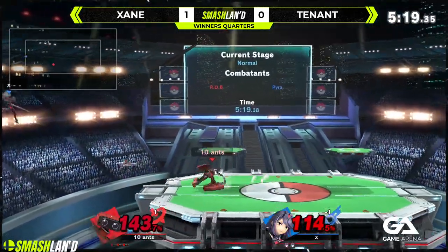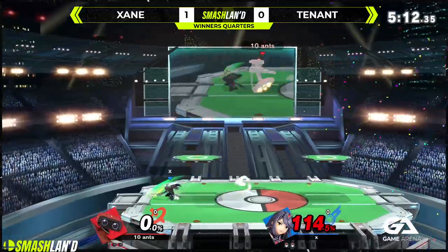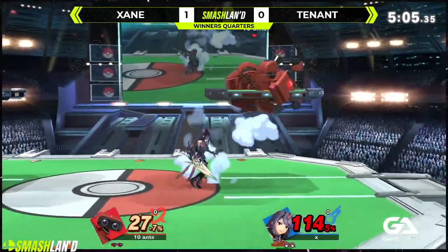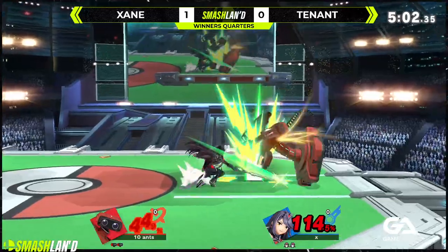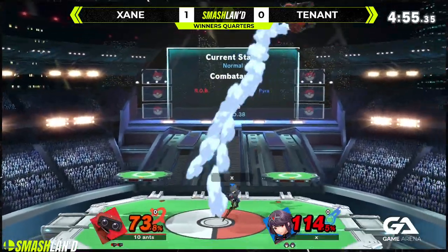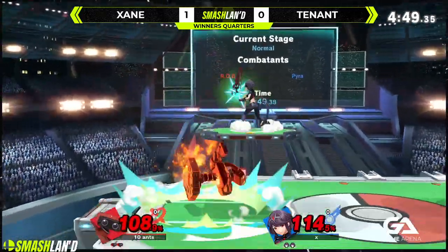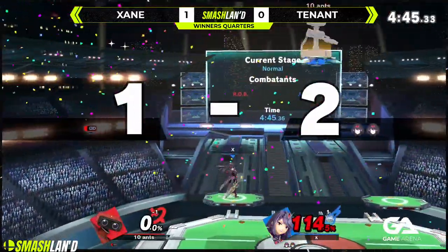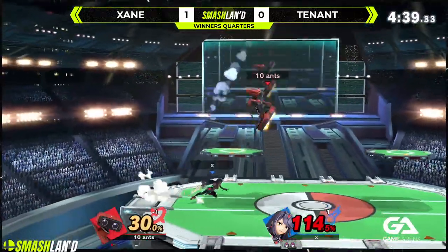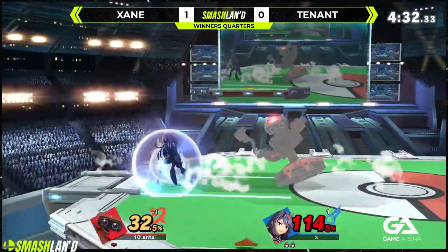Switching into the neutral-b. Down-air to up-smash. Mythra having very fast smash attacks — not as fast as a tilt, down-tilt being frame 3 — but they still come out surprisingly quick with very low lag. Did he just run up and up-smash again? Frame 16 projectile — to a confirm — and the taunt! Oh man. ROB taking the first stock, but now Pyra/Mythra taking the lead.